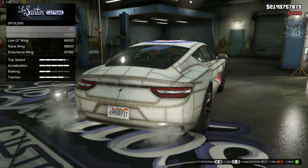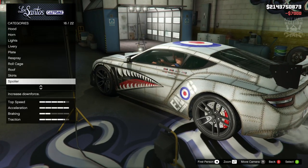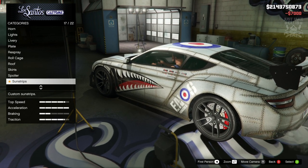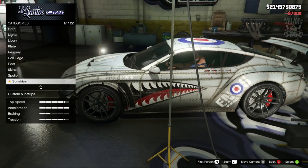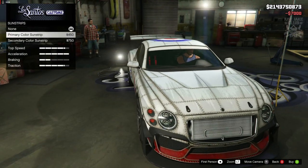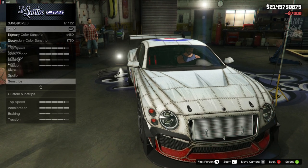Spoiler — we've got the sports wing, the low GT, the race wing, and the endurance wing. Endurance, why not — we've already gone too far to turn back on this car now, we've gone beyond. So we might as well just go full out with it. For sun strips we've got the primary and the secondary, but because of the livery we get this weird metal panel livery sun strip effect, so we're going to stay none for the sun strip.